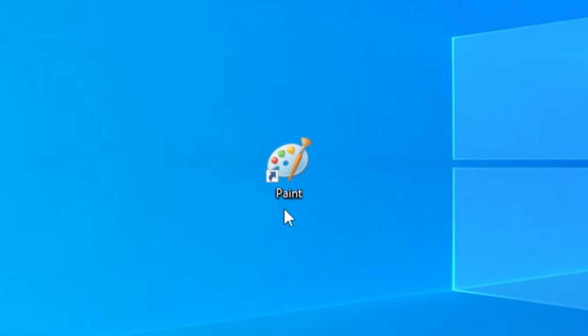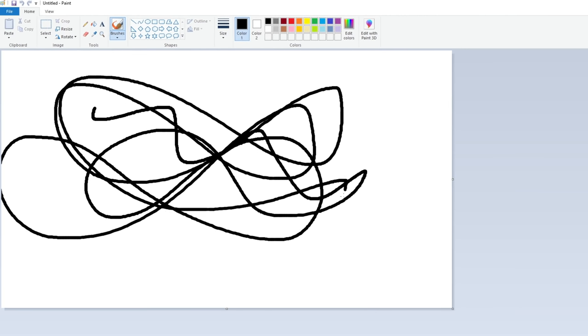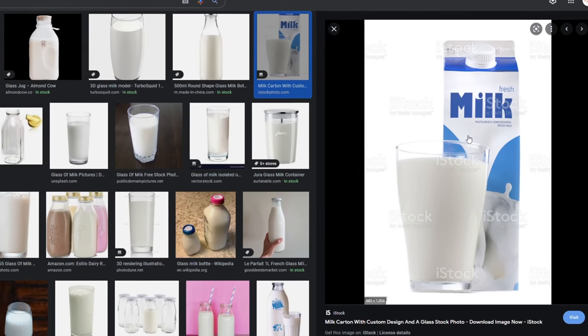I'm gonna be using MS Paint to remake every texture in Wii Sports. Yes, you heard that right. Some of these textures I'm gonna draw, but I can also just upload whatever image I want. So that leaves a lot of potential for funny meme things. All right, let's do this.